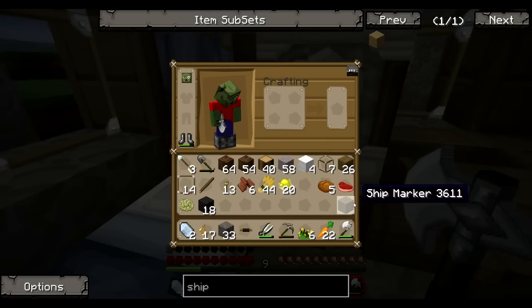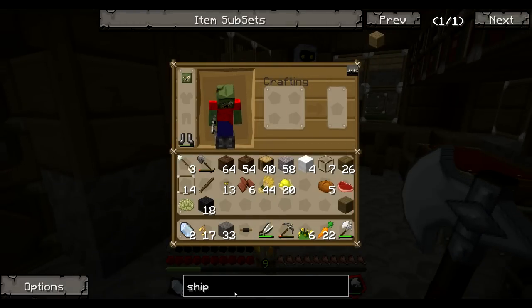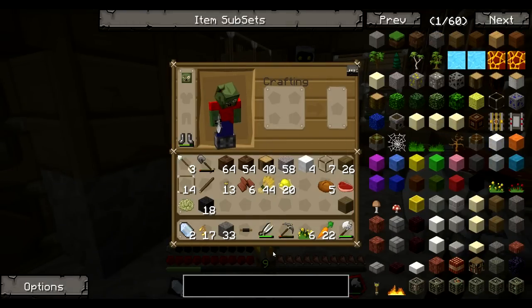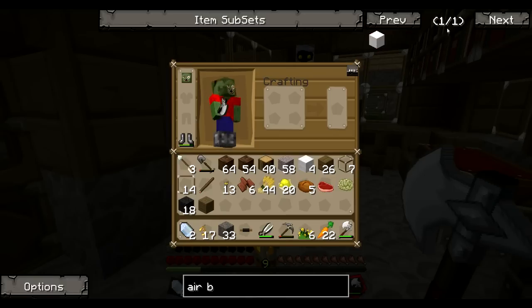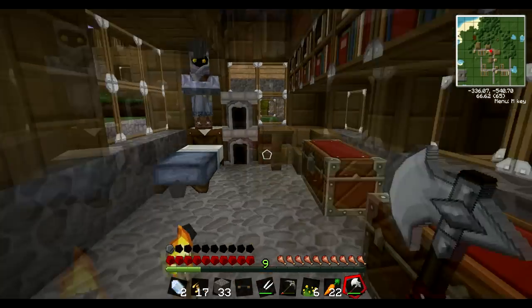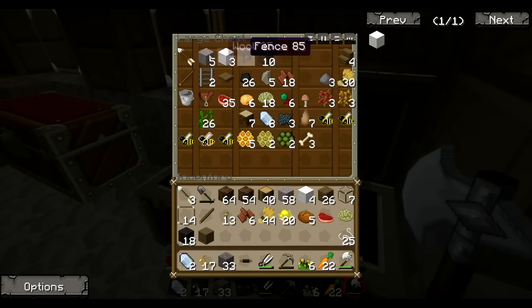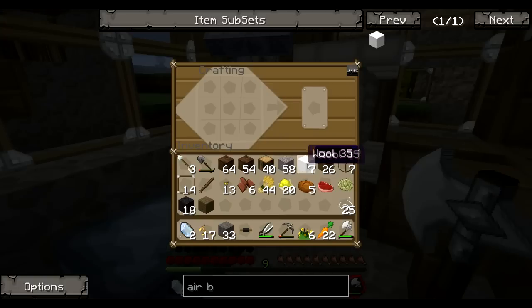Ship marker — we've got the ship marker now. Now if we want our airship to fly, I think what we need is an air balloon or something. Air balloon — there we go. And we're going to need loads of these as well. I'm not sure how much string we have. Oh, we have 25 — that's good. And we've got plenty of wool. I'm not sure how many of these we'll need, so I'll just get quite a few at the moment.